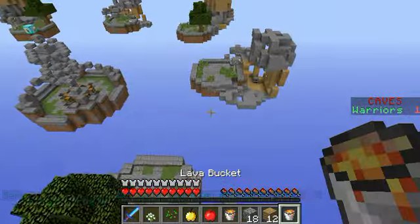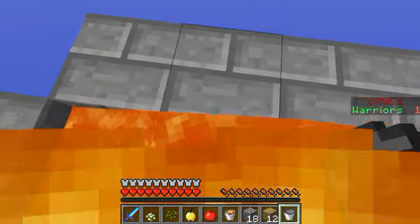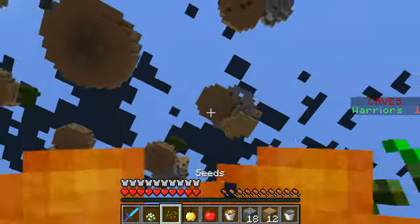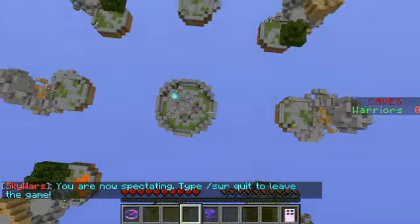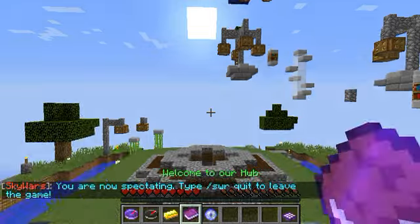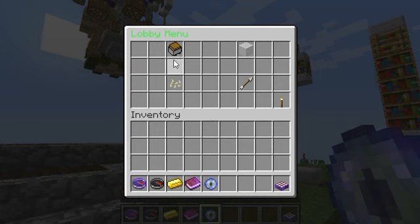This server allows you to have jump boosts. Let me go ahead and show you guys what happens if you die. Also the server allows you to spectate. Let me go ahead and kill myself right now. After you die guys, you have the option to spectate — you can always spectate. And after that it will automatically teleport you back to the lobby.